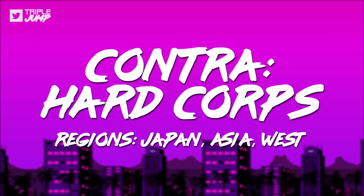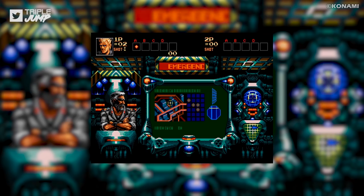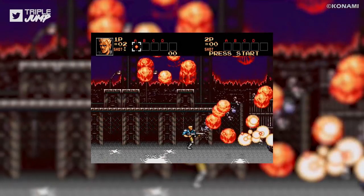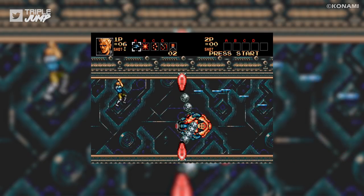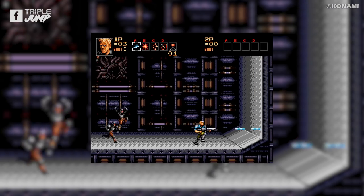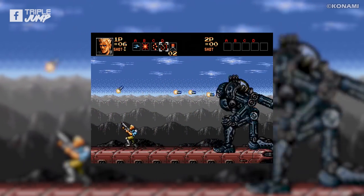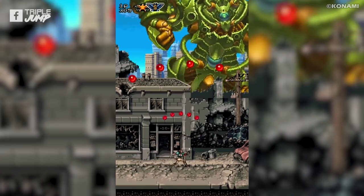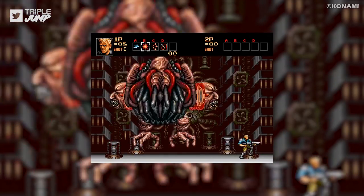Number 14: Contra: Hard Corps (Japan, Asia, and Western). No series is more synonymous with the run-and-gun genre than Contra — from the very beginning it's been a high-octane bullet-spraying experience that isn't easy to master but is even harder to put down. Though it isn't a numbered sequel, Contra: Hard Corps does pick up after Contra 3 and gives players branching paths and characters with unique abilities who collect different weapons. The controls are tight, the gameplay is remarkably smooth, the soundtrack absolutely rises to the occasion, and pixel art hyperviolence has rarely looked so pleasing to the eye. It's about as close to perfection as the formula ever got.